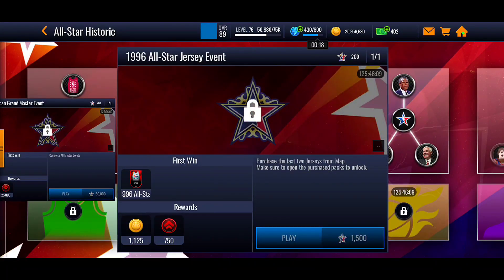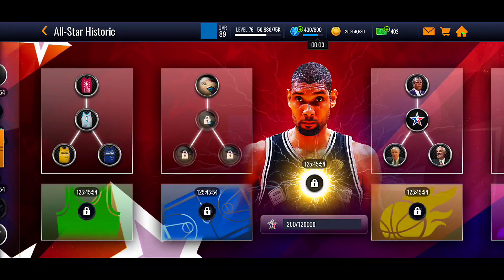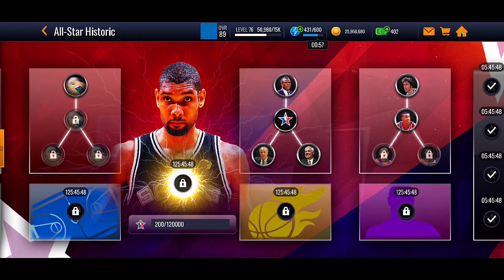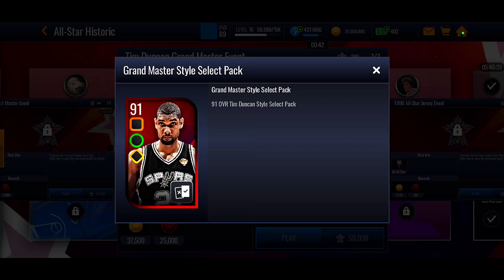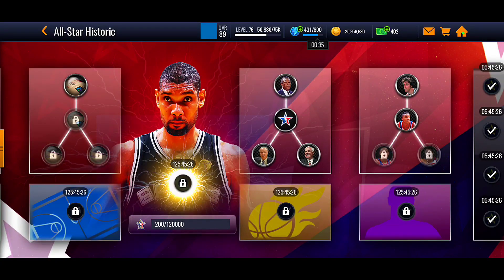Once you purchase all four things at the top, you will unlock the bottom master event. Each of the categories — jerseys, courts, coaches, and players — has four rewards you need to purchase with your All-Star points to unlock the master event at the bottom. You need to spend 50,000 All-Star Historic points to be able to play the event and obtain the 91 overall All-Star Historic Grandmaster Tim Duncan.